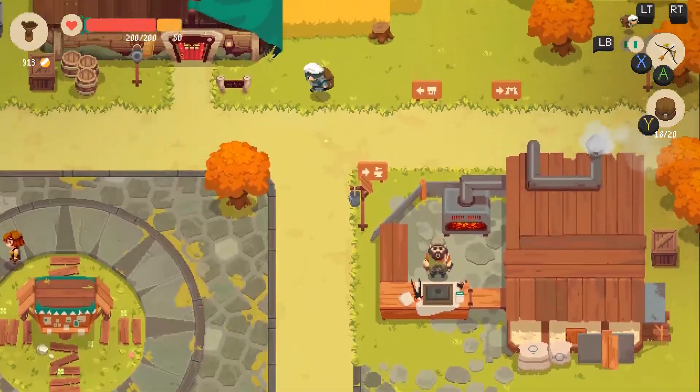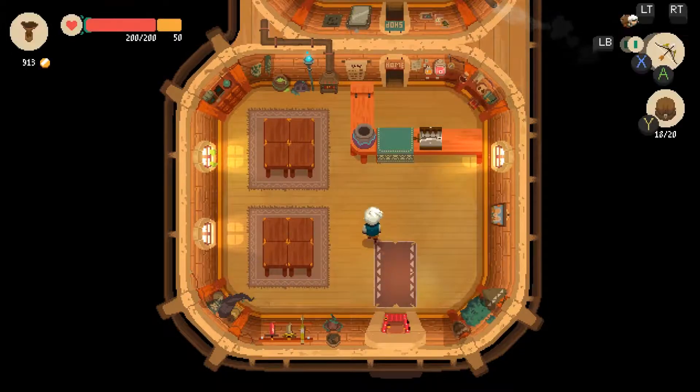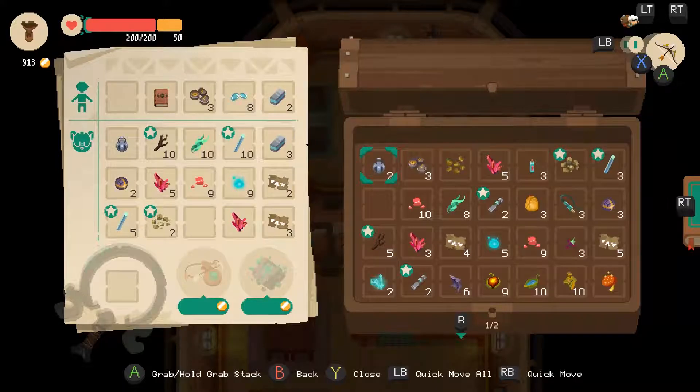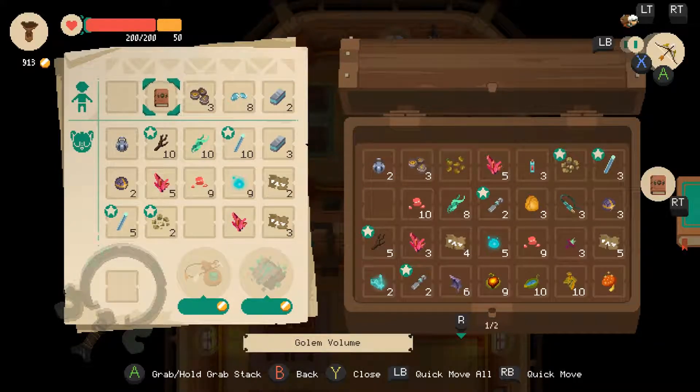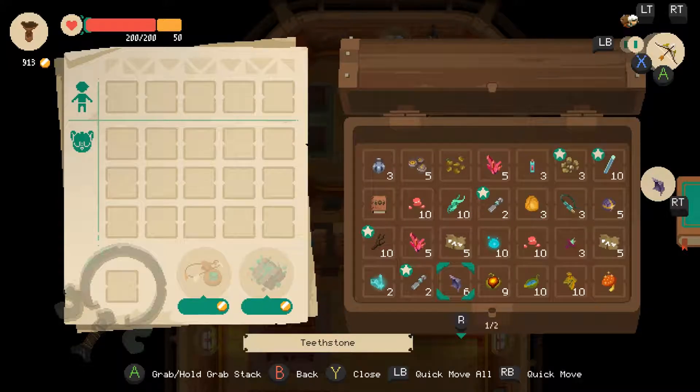I'm gonna go drop this stuff off in my box, and then I think I'm gonna do two rounds of the grass forest and just gather materials. As it stands right now, nothing over here other than the book needs to be sold — the rest are just raw crafting materials.